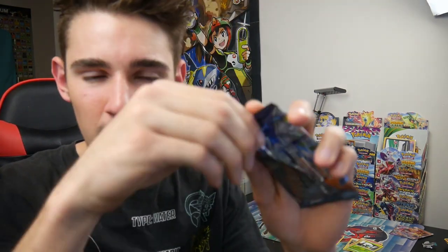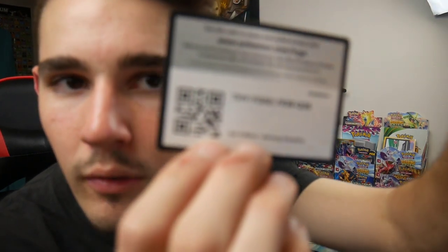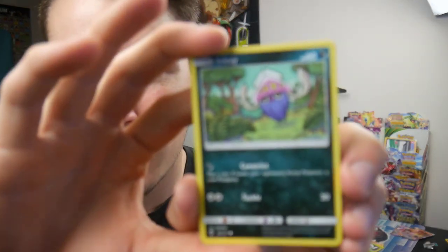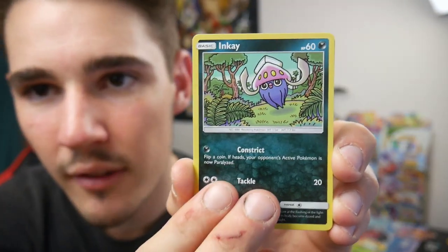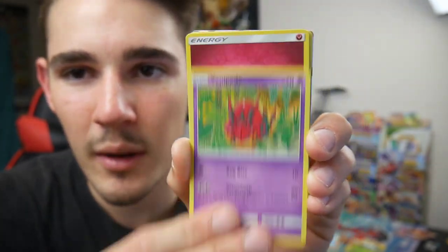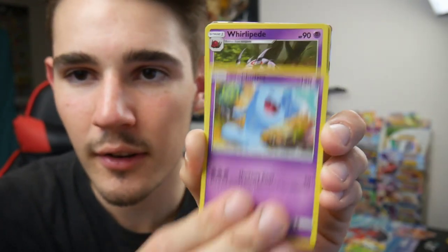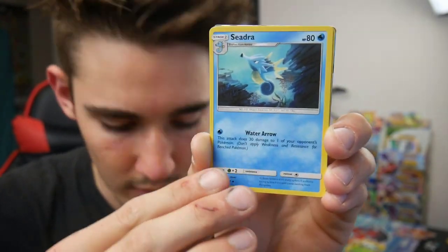But come on — we have one more pack in this video. There is a code card, focus in, there we go. Let me know in the comment section below if you guys got that one. Four and then two — let's see if we can make history and get the Charizard. We have an Inkay, a Rhyhorn, a Crabrawler, a Sneasel, a Venipede, an Energy, a Wobbuffet, a Wimpod, a Whirlipede, a Seadra, and a Slowking, which is a rare.